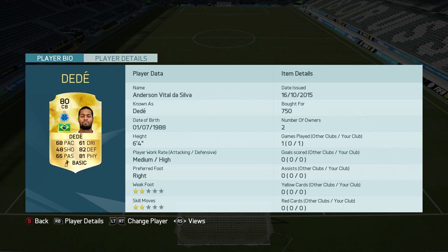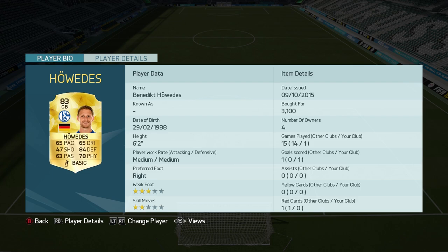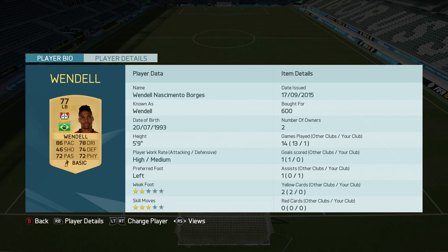We have Dede, who's pretty famous mostly because of YouTube videos from back in the older FIFAs, but he's pretty good defending for me. Then there's the cheap CB — he's amazing for me, he already scored a goal. And then Wendell — Wendell is so good in this FIFA, he's like a hidden gem, so I would recommend you guys use him.